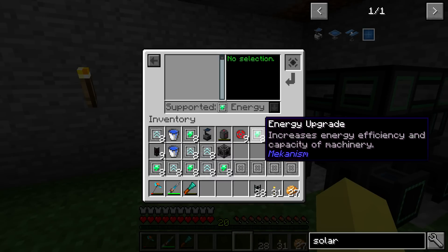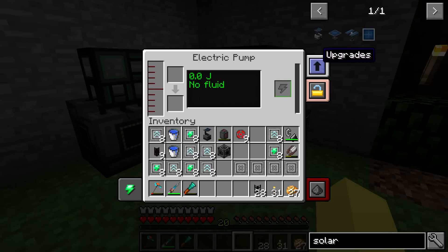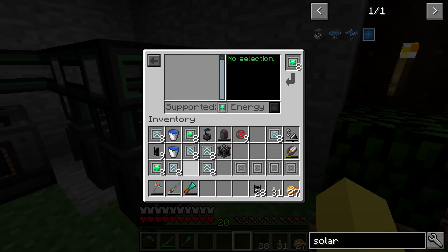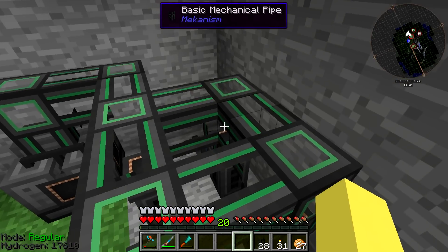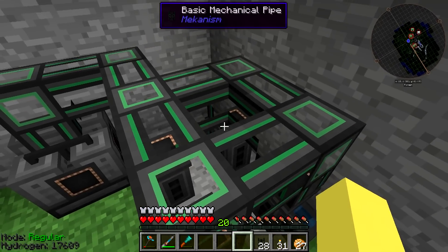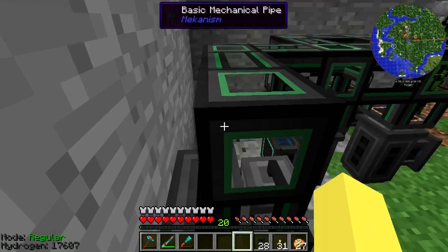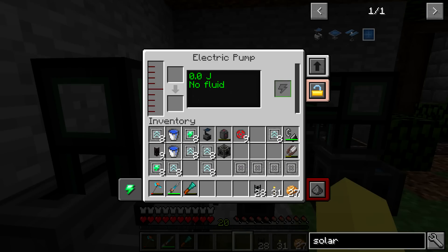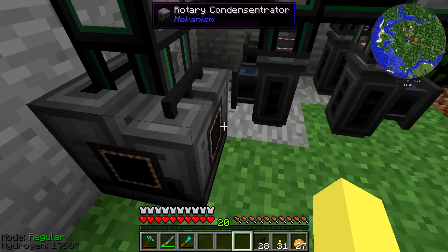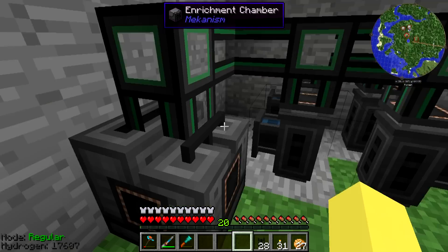We can start throwing these upgrades in. We're going to want energy upgrades in all of these because this is going to take a lot of energy, and the whole reason behind this is actually for producing energy, so we want to make it as effective as possible. This one needs an energy upgrade, and then we can go back through and throw in speed upgrades for all of them.